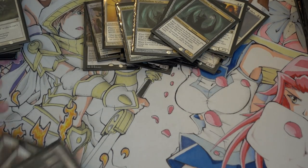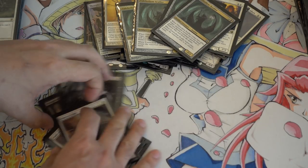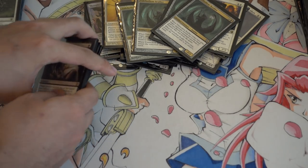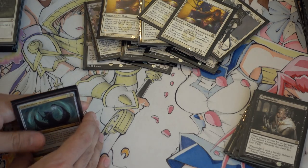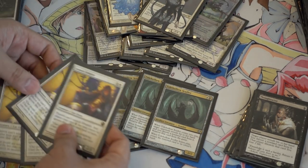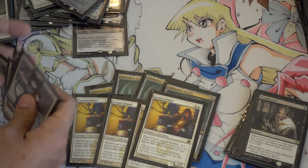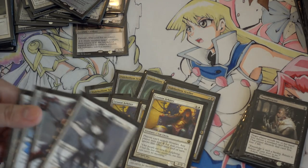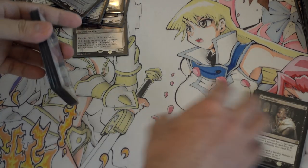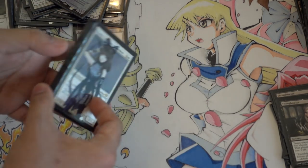Four arbiters and then four Tidehollow Scullers. The deck essentially runs a ton of creatures. The only non-creatures in the deck are Thoughtseize and Path to Exile. The paths are extremely good when you have your arbiter because then you don't give them land — essentially it's a free card. Thoughtseize is great to take lightning bolts and things that are going to kill your creatures, which is pretty much everything in red.